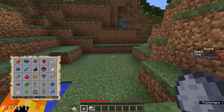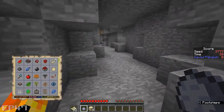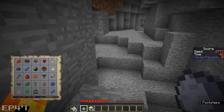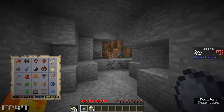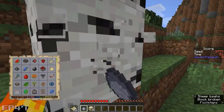Oh, hello — what do we have here? A cave. Just taking a brief look. Let's go... oh, hello — sheep! Sheep, gotta have the sheep. Let's start punching trees.